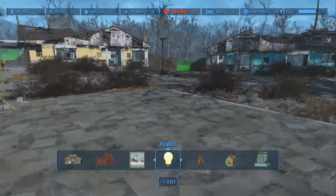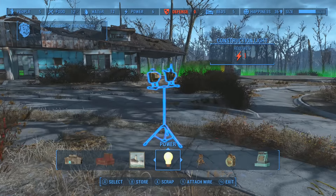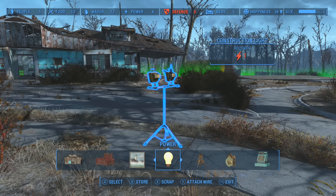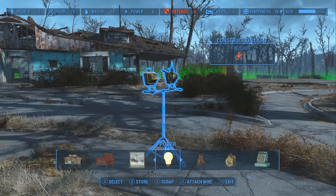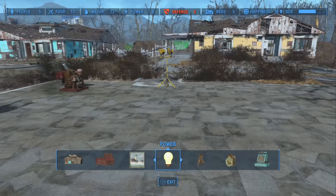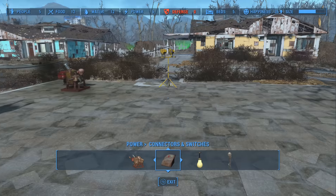But if you highlight an object that requires power, it'll say it requires power and it'll be red, meaning it needs to be connected to your power grid. This means the object either isn't hooked up to a power source, or that your power grid is overloaded and there's simply not enough generators.